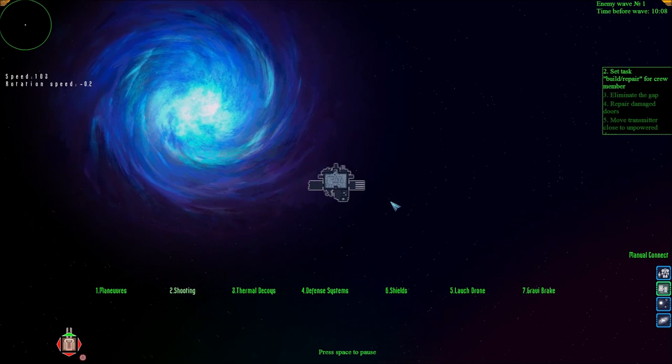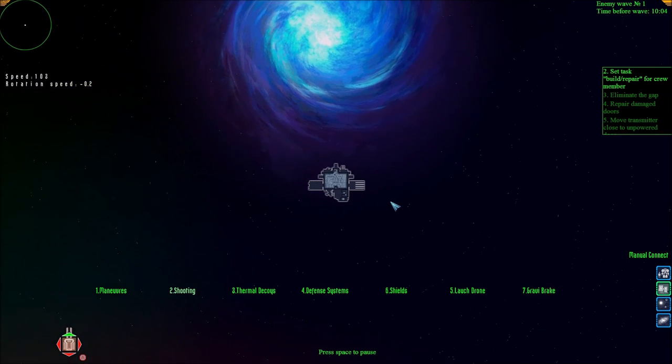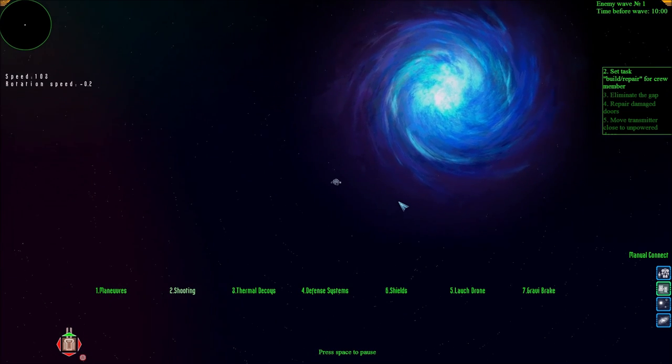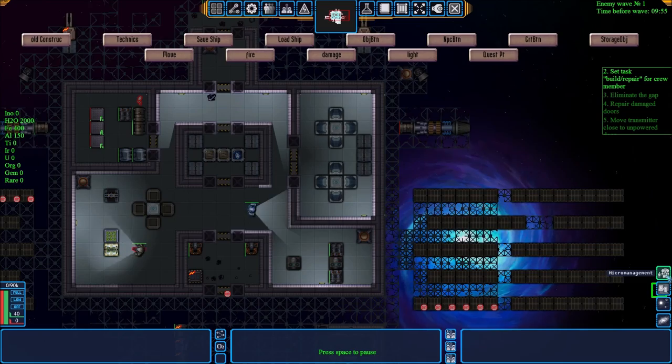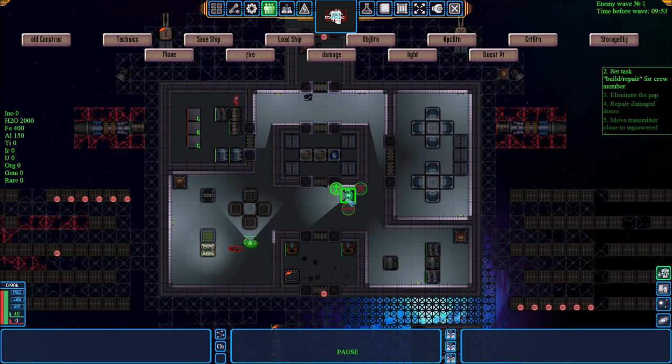Here we are, just sort of ambling about space, and I thought it would be good to do a video on stuff not to do — unless you really want to. But for starters, let's go to this interesting button that's labeled 'Destroy.'